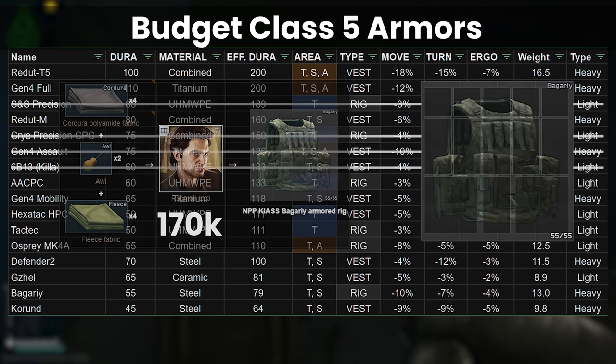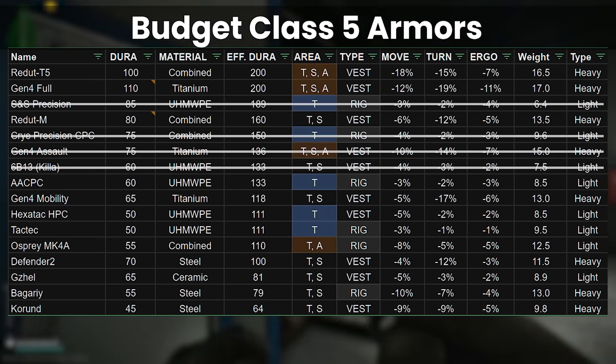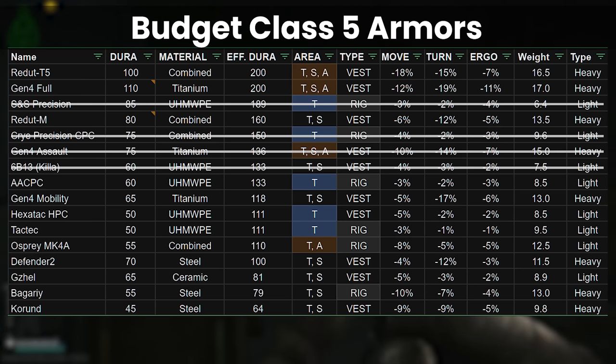These days at Ragman 3, I think it's a toss up between the bottom 3 class 5s, and it probably depends more on the prices on the flea at the time for the inputs than any specific determination of one being better than the others.